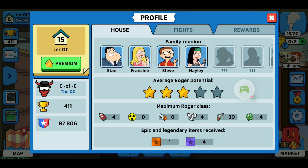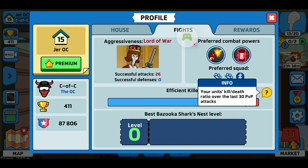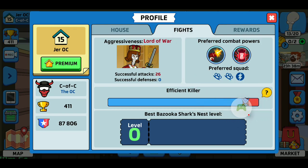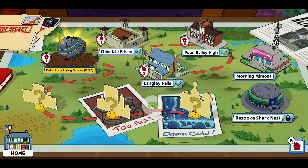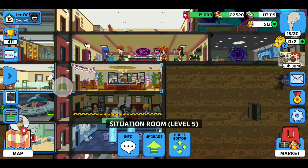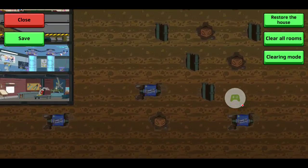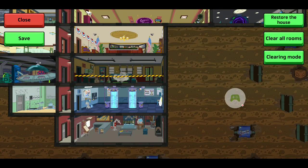One legendary item received and four epics — that's awesome. Out of my last 30 PvPs, I've only lost about two or three. Then there's the house editor — you see all this junk here, you click on it and spend like 500 or 750 bucks in-game cash and you can remove those. Just like the other shelter games you can move stuff around as long as you have stairs or adjoining doors.